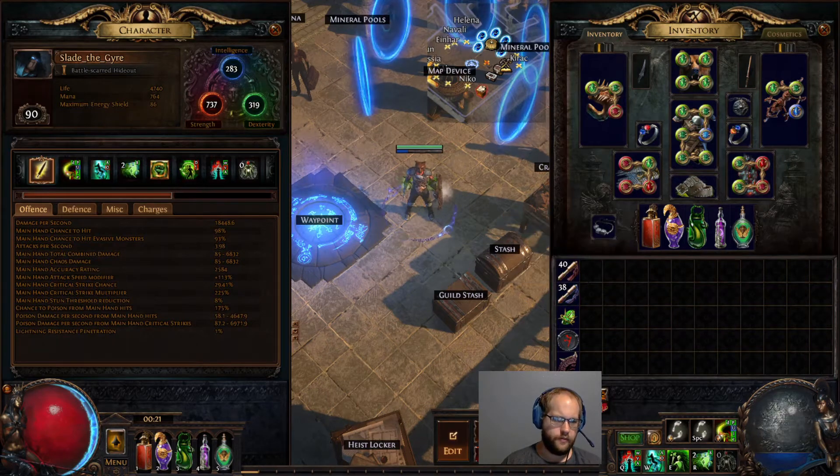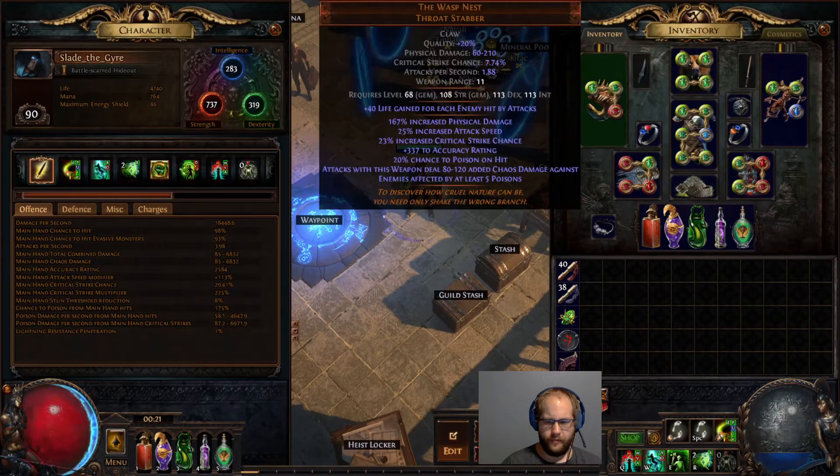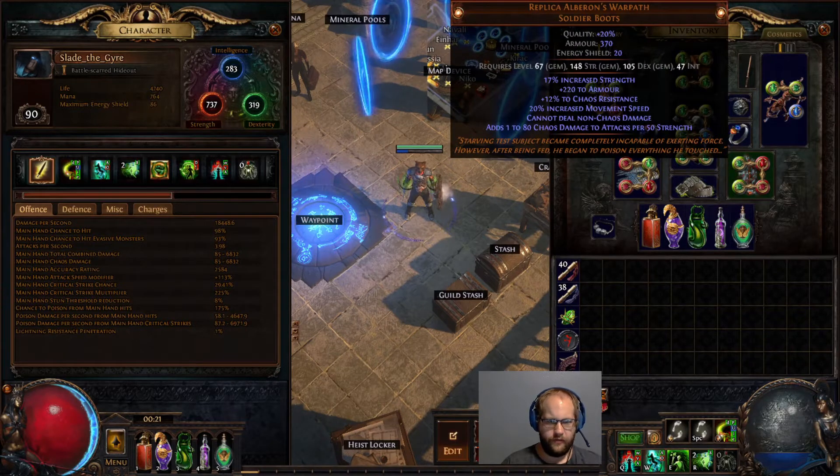Alright guys, so this one might be a little quicker, ideally. I'm really liking the Venom Gyre build and I'm going to show what I did - it might only work this league to get some more damage going on it. You can see I'm still on Wasp Nest, but the damage is feeling better, and it's mostly because of Replica Albaron's Warpath boots. They give 180% increased damage per 50 strength, so we're kind of doing a strength-stacking assassin.